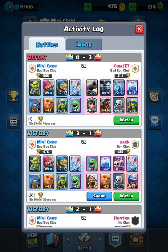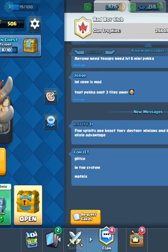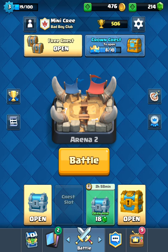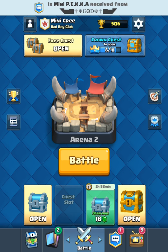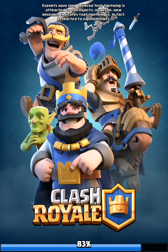It was level 9 versus level 3 — big discrepancy there. But we do have a ton of chests to open. So we're going to get this crown chest and then open up all these. We're just going to request some troops first. Let's get the mini P.E.K.K.A. upgraded. We already got one from God — that's perfect. Let's go into a battle right now and see what we can do.